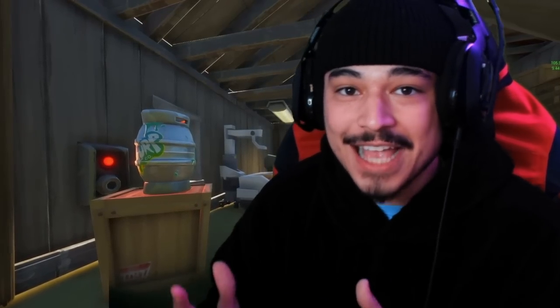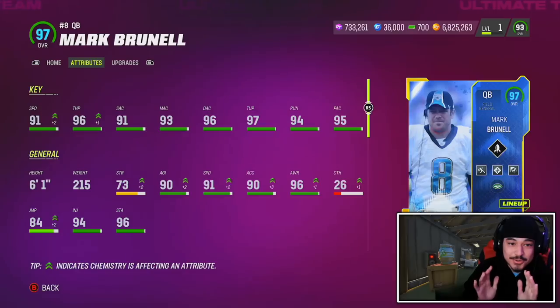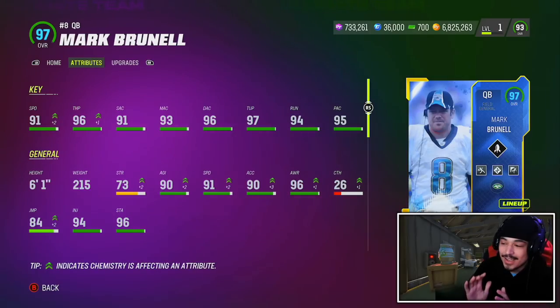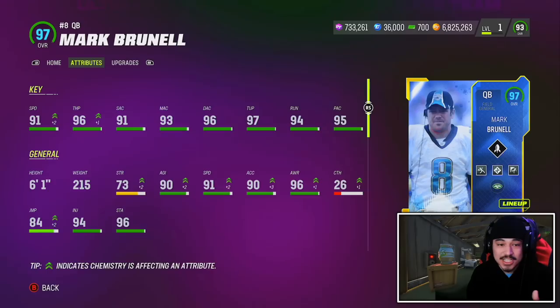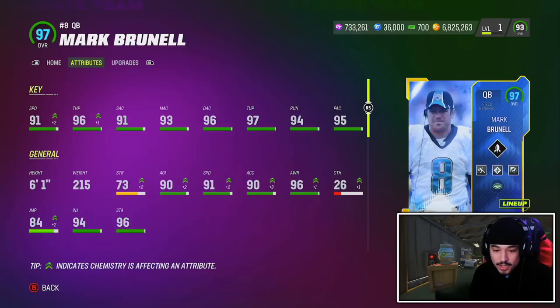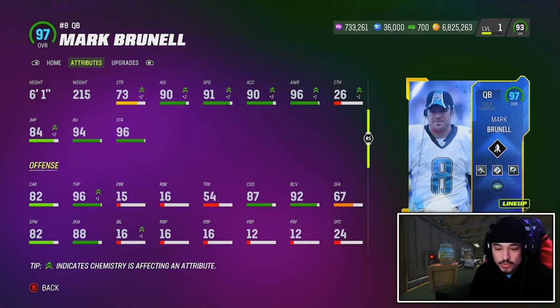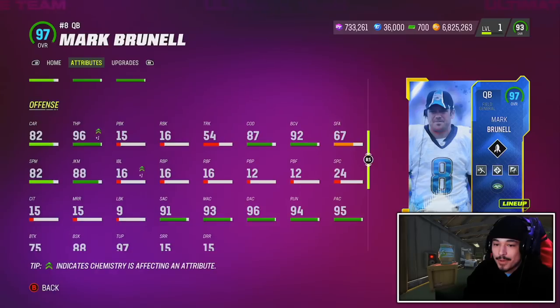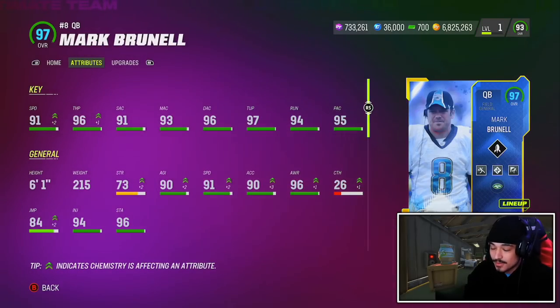Today we're looking at the brand new potential QB1 legend quarterback Mark Brunell. This card has potential to be QB1 right now in Ultimate Team. He has 91 speed on my full 50/50 Jets theme team, good acceleration, accuracy stats, throw under pressure, and throw on the run. At 6'1" 215 pounds with 88 juke move and 82 carrying, he's not a super mobile guy, but from the pocket this card is going to be fairly elite.